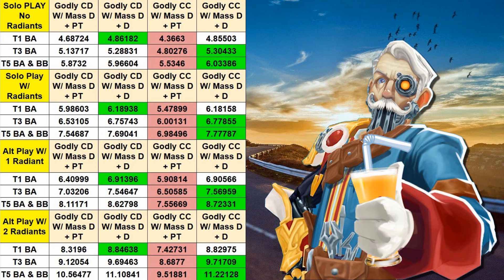Looking at that same chart for Solo Play with no Radiance, if we put two upgrades into our boost aura — so we've got a Tier 3 boost aura — that is going to make a Godly Crit Chance with Mass Destruction and Destruction the way to go. And then with full upgrades, a Tier 5 boost aura and a Tier 5 buff beam, that's going to give us 6.033 million damage per second per beam, and it is going to rule the roost over everything else.